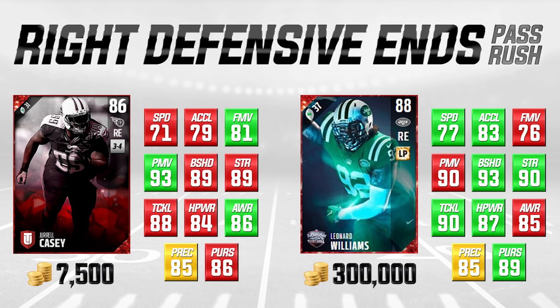Leonard Williams is quite good against the run as well — he has a 93 block shed and a 90 strength. So if you're looking for a defensive end to just rush the passer, I'd actually recommend going with Jarrell Casey. He's a little bit slower and his acceleration is a couple points lower, but he's five higher in finesse move and three higher in power move. My personal opinion is try out Jarrell Casey for 7,500 coins before you hop up and spend 300k on Leonard Williams.